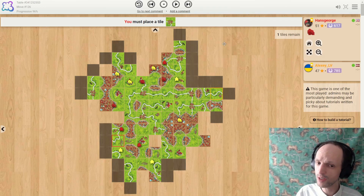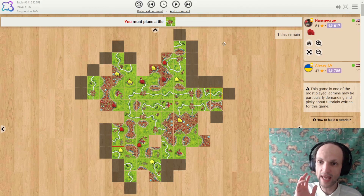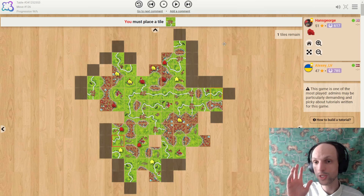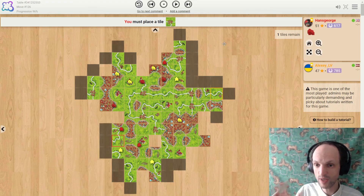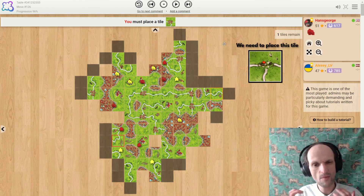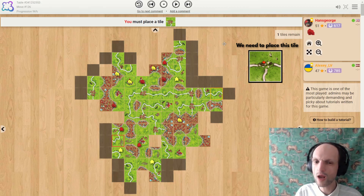This position is a bit trickier than the first two positions we looked at. Forget the screen name — we're playing Red, playing as Hans-George, trying to win against Alexei. We are four points ahead on the scoreboard, we have one meeple, and we need to place this T-shaped crossroads. Possibly you could solve this without hints, but because it's a complicated situation I will be giving more hints than usual.